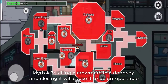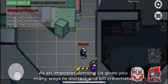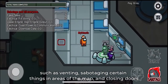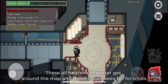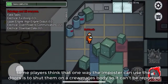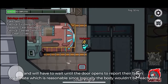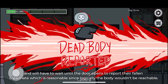Myth number 3: Killing a crewmate in a doorway and closing it will cause the body to be unreportable. As an impostor, Among Us gives you many ways to distract and kill crewmates, such as venting, sabotaging certain things and areas on the map, and closing doors. Some players think that one way the impostor can use the doors is to shut them on a crewmate's body so it can't be reported. As it turns out, this is true. A crewmate won't be able to report a body that is in a closed doorway and will have to wait until the door opens to report their fallen crewmate, which is reasonable since logically the body wouldn't be reachable.